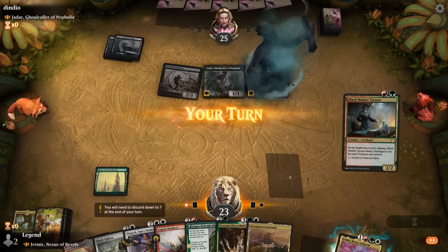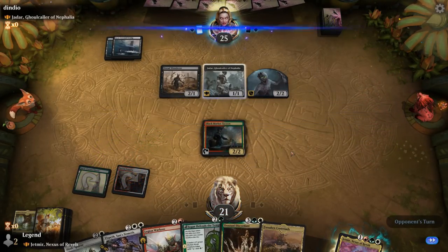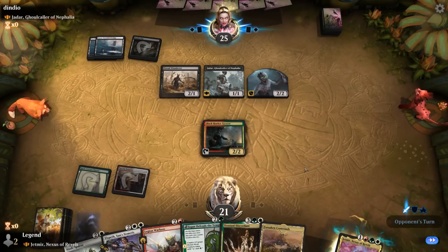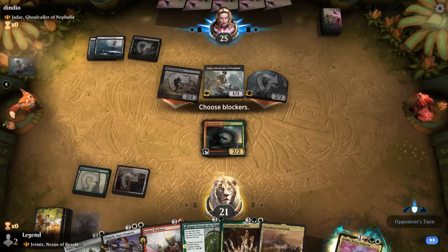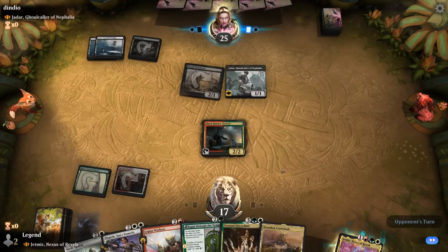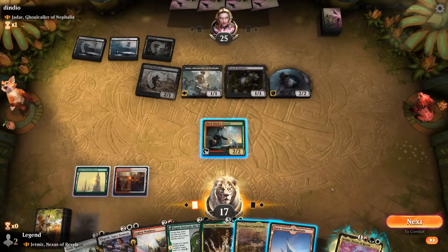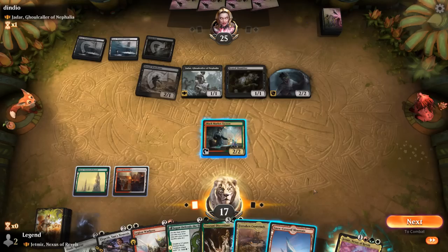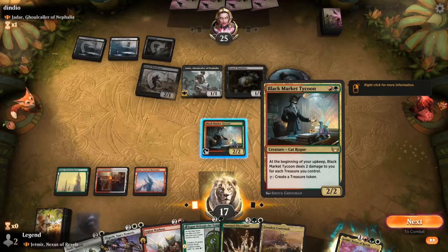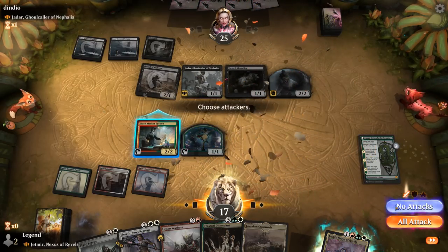Opponent makes a Decayed Zombie and we draw Tycoon, which could give us access to Elspeth next turn already. Might still be better off playing Blade Splicer or Defensive Temple. We don't really want to play our commander until we already have a bit of a board. Shambler will make squirrels when it dies.